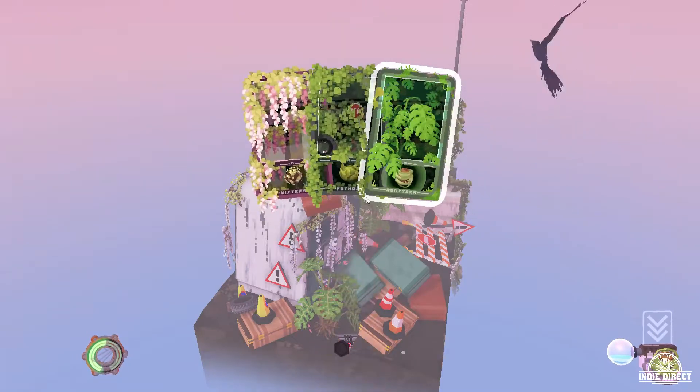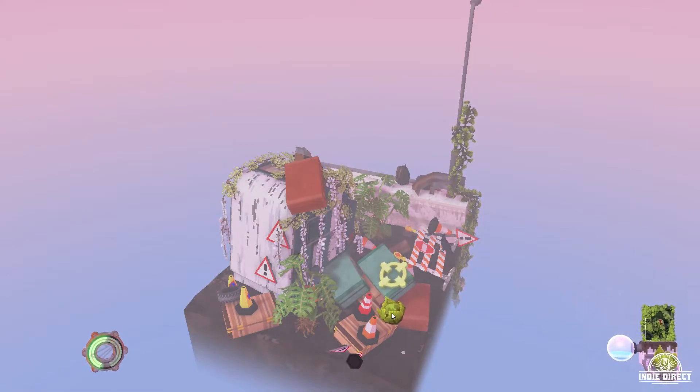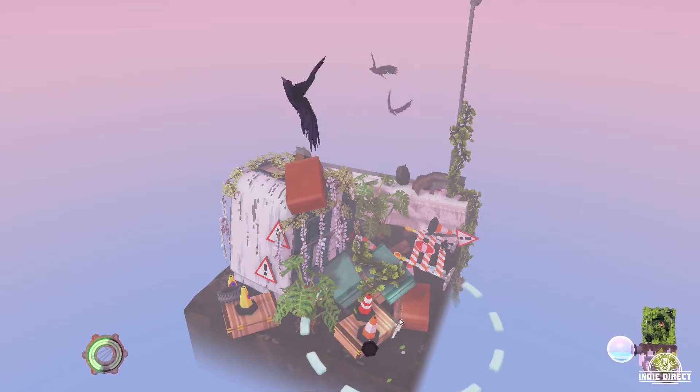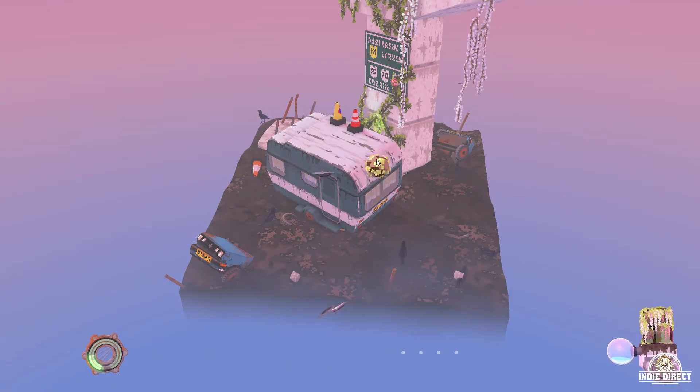You also unlock new seeds like vines, bushes, moss, and others. You can use these building structures to help the seeds grow in the environment, and the seeds, once big enough, will produce flowers or fruits. With enough flowers and fruits, you can gain another seed to cover the diorama.